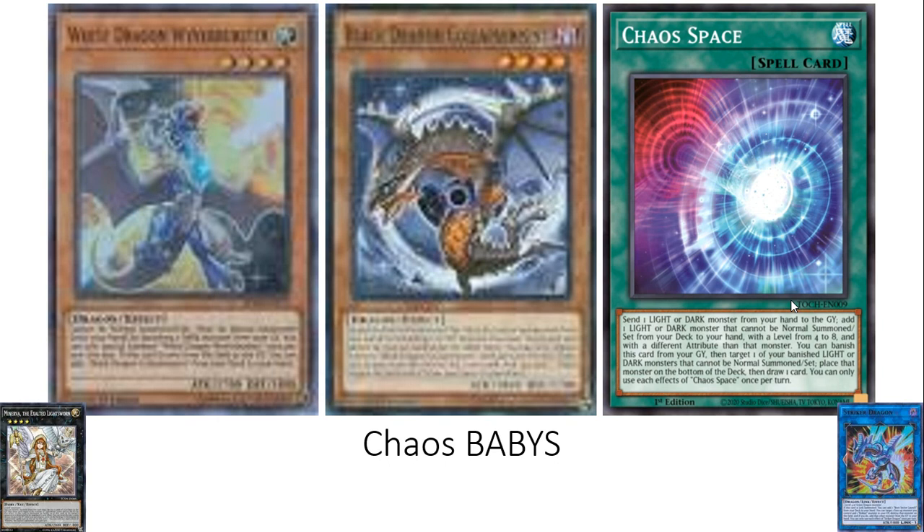Number 10 is Chaos Babies — White Dragon Wyverburster and Black Dragon Collapserpent. These cards have been used so much throughout Yu-Gi-Oh history; they're both plus ones, free special summons. Now they're both at one, but Chaos Space helps them out a lot, getting them to see play more consistently as well as shuffling them back in. With Chaos Space you can go White to get Black, Black banishes White, summon it, Chaos Space puts it back. Any chaos deck can run it — why wouldn't you use free bodies? Commonly it's seen in Dragon Link, and it saw a lot of play in Lightsworn.